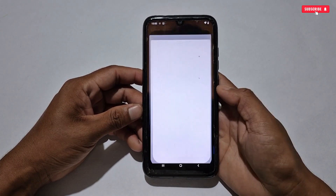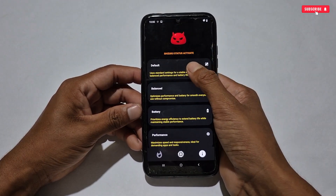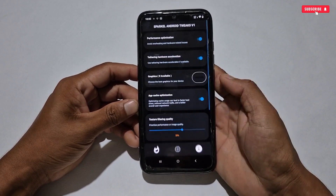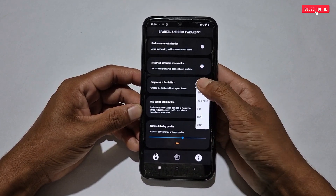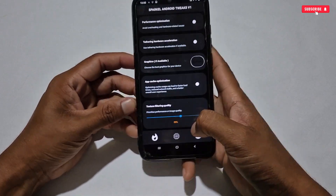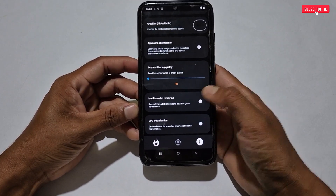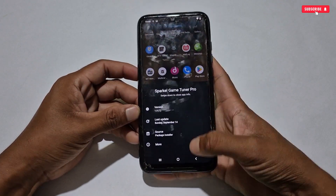Now let me show you how to remove the tweaks in case they don't work. Removing is very simple. First, open the optimizer and select Default Mode. Then deactivate all the tweaks you had activated. Next, go to the app info of the optimizer and clear the data — this will clear all data from your phone. After that, simply delete or uninstall the application.